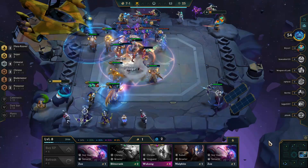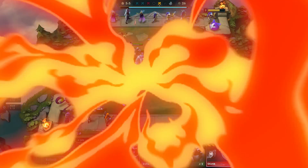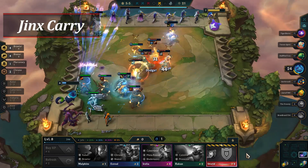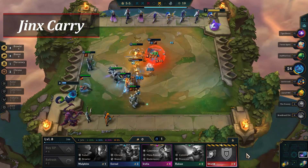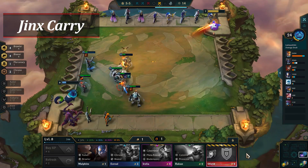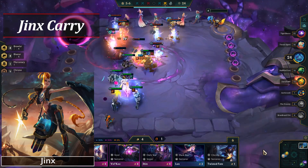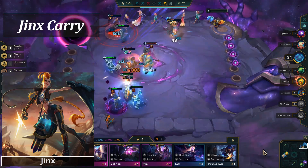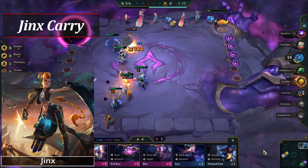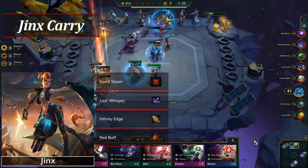Our number one composition on the list for this week is Jinx Carry. Jinx is proving to be one of the most sought-after carries in 10.9, as she's used as the main carry in both Brawler Blaster and Rebels. Determine which build you'll play by what champions you hit, but the single most important thing is finding Jinx 2. Items for Jinx are quite varied, but usually you want mostly attack damage or on-hit effects with one defensive item. In Rebels, you can skip the defensive items as she'll be getting a ton of shielding from the Rebel trait. Giant Slayer, Last Whisper, Infinity Edge, and Red Buff are all fantastic damage items to give her.